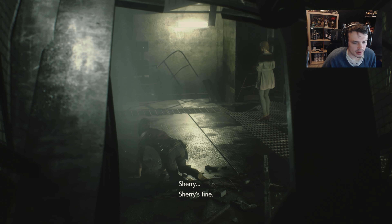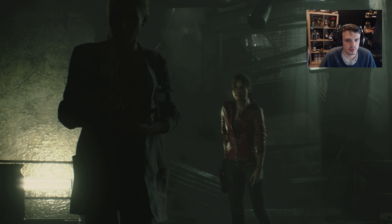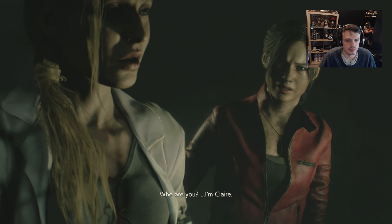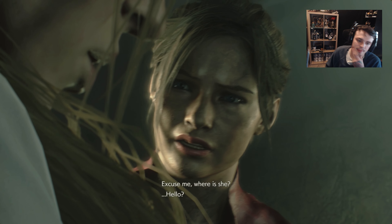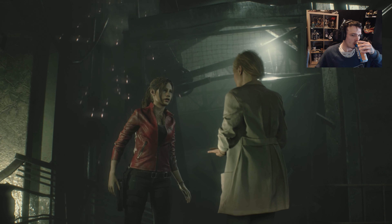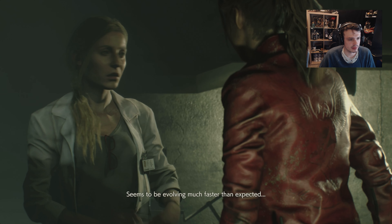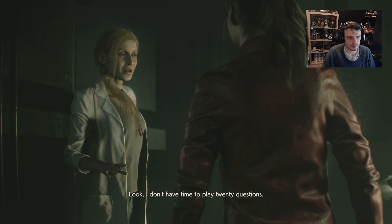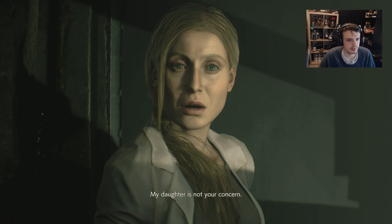Where's Sherry? Those are her parents, right? 'Sherry's fine.' 'Do you know Sherry?' So is the tyrant — a display of strength. What happened to her? We have to assess the situation. 'Who are you?' 'I'm Claire.' 'I didn't foresee this.' Annette. 'Tell me, what happened to William?' 'The creature responsible for this.' Hopefully he died, but I'm sure he didn't. 'Can you help me find Sherry?' 'Seems to be evolving much faster than expected.' Where are you going? So are we done in the orphanage? 'I don't have time to play 20 questions. Everything's under control. I need to find Sherry.' 'My daughter is not your concern.' We're gonna find her.